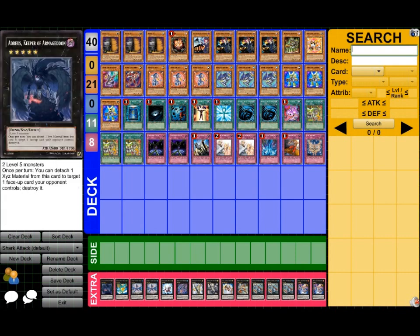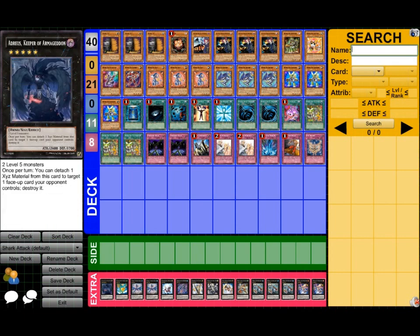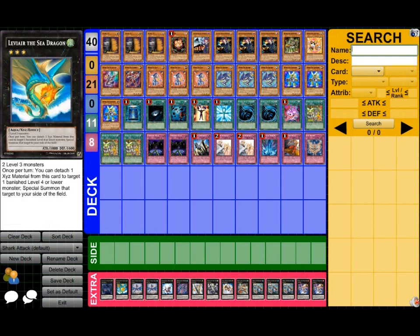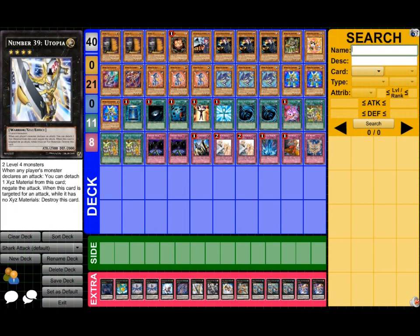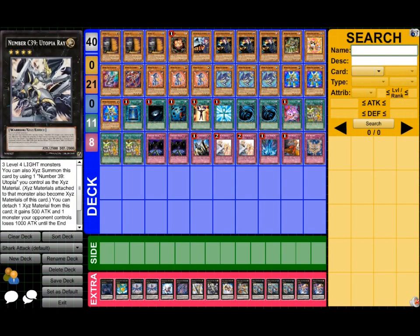Alright, extra deck: one Adreus, one Tiras, and one Zenmaioh — basically these three cards are the key for your level fives. Each one of them serves a different purpose and they cover the ground you need to cover. For rank fours, Utopia and Chaos Number 39 — I've only used Chaos 39 in one or two games but it's very nice and keeps your extra deck more open. I feel Chaos Number 39 is too important because it's just a looming threat that appears out of nowhere.